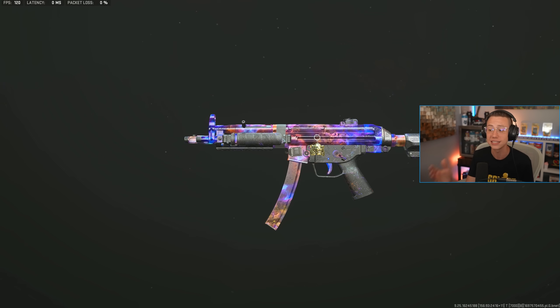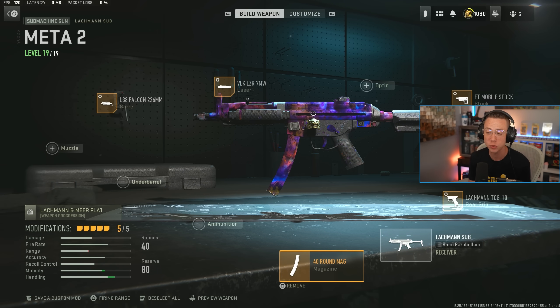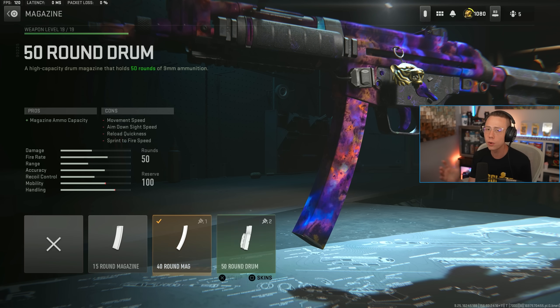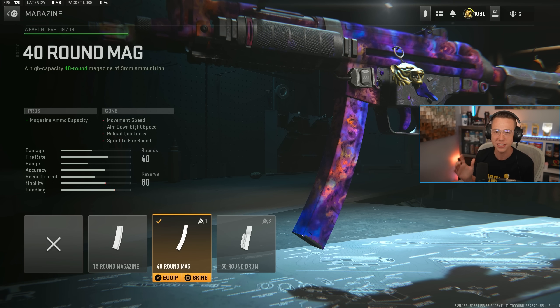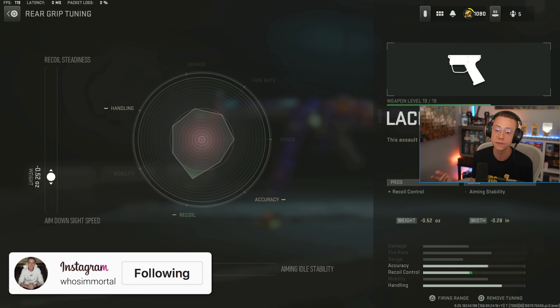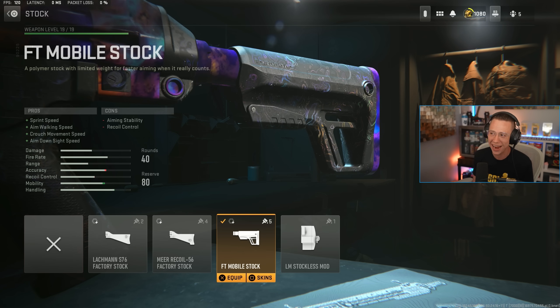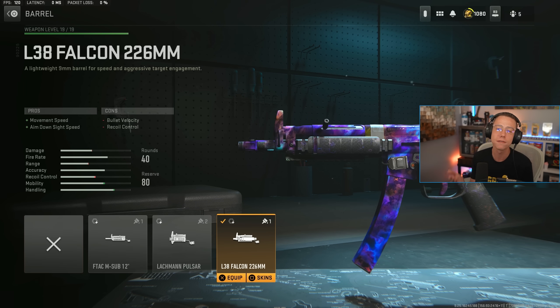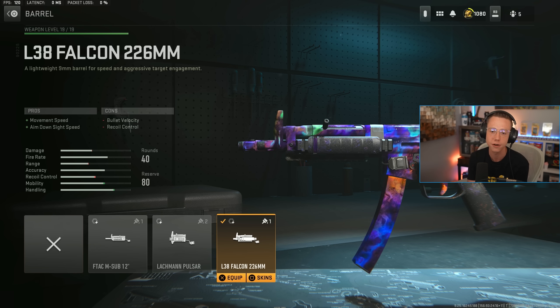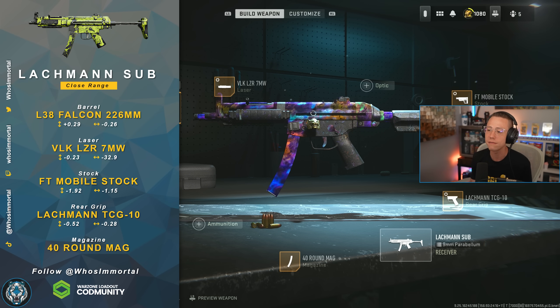The MP5 is still a great choice to run as a nice secondary for a rifle, sniper, LMG, or whatever the case may be. The setup isn't changing all that much: 40-round mag — I like 40 because the slightly faster reload is the main reason — DCG 10 rear grip for better control tuned for better mobility, the mobile stock for sprint speed, strafe speed, and ADS speed, a 7mW laser, and the Falcon barrel. The recoil here is super easy, so we can get even better movement out of the Falcon option for general movement speed and ADS speed. Mobility gets cranked up even more — very snappy, very fast, very aggressive, which I love in all my close-range options.